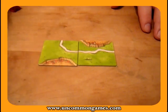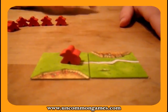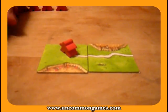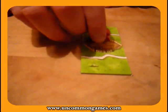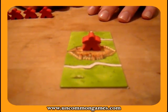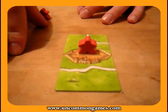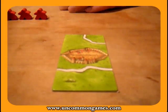You place your tile and then you can place a follower on the tile that you put. If you place them on a road, when that road is completed, it scores one point per tile that makes up the road. Or you can place it on a city — it's worth two points per tile that composes the city. When something is completed, like a city surrounded by city walls, you get your follower back to use again later.